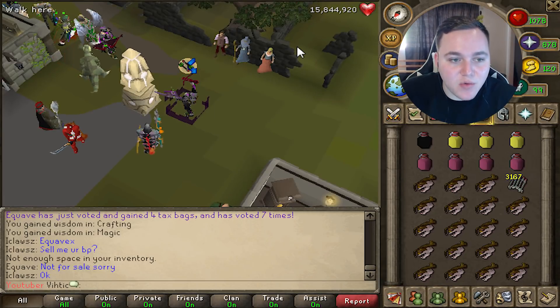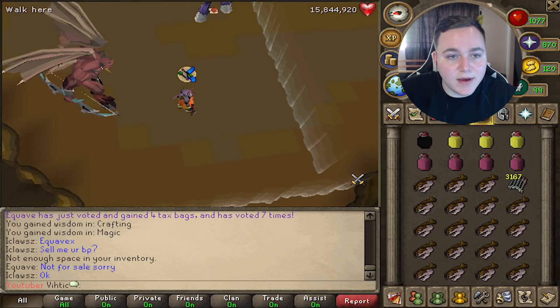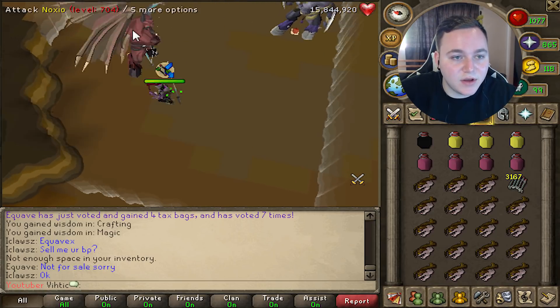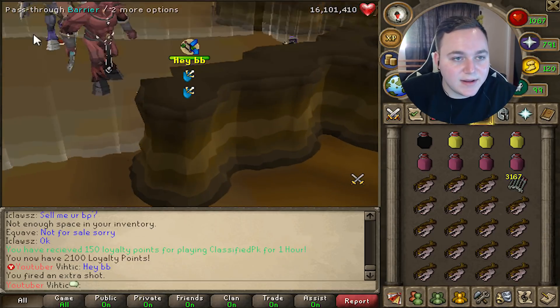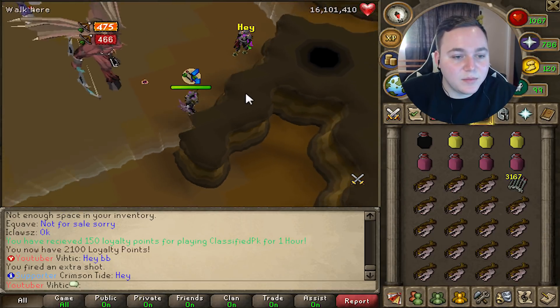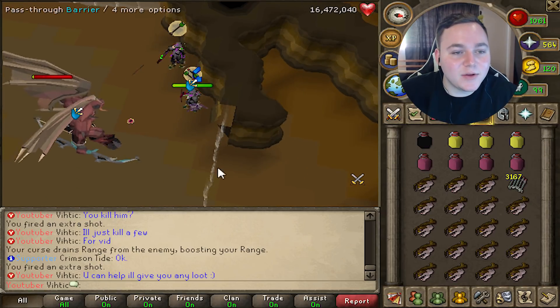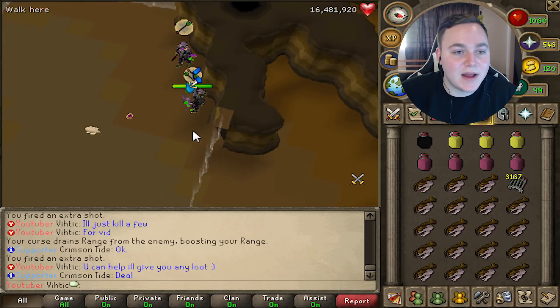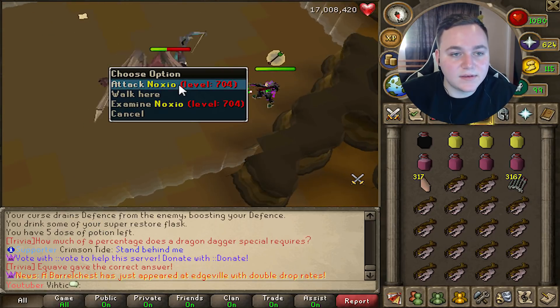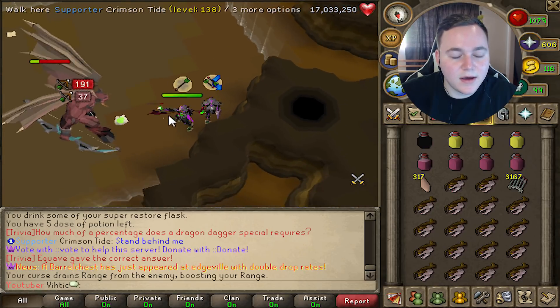Next boss we're checking out is Noxio — he's pretty tricky, has some really good drops, but I have a nice little trick for fighting him. If you stand right here in this corner you should be able to avoid getting hit by his little minion. I've got someone helping me — I told him I'd give him any loot we get, so we'll be duo on this boss.